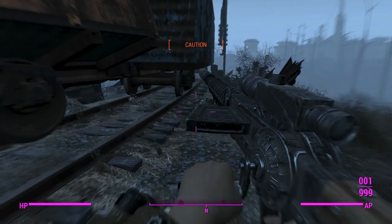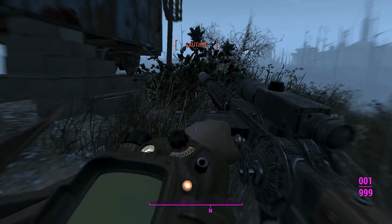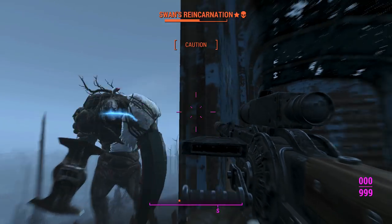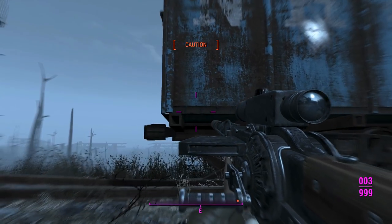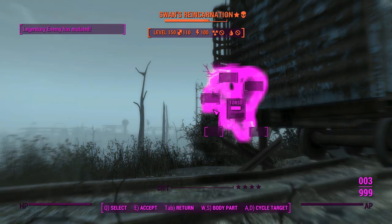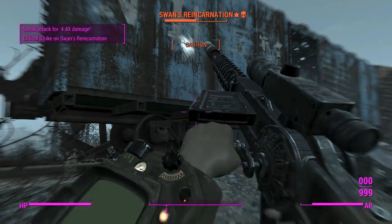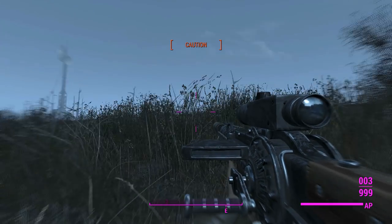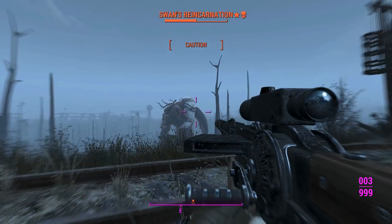We'll make good use of the long scope equipped on it. Man, this is actually taking out quite a chunk of Swan's health with sneak attack crits — well done, Gauss Rifle, we're getting good damage. Trouble is we'll probably be in danger pretty soon and have to fight without sneak attack criticals. But since it's the middle of the night, Swan's a big dumbass — his perception is low, so we can keep stealth-critting him until he's dead.